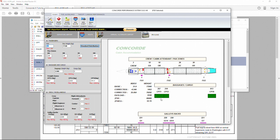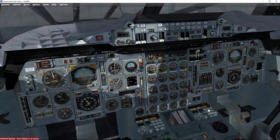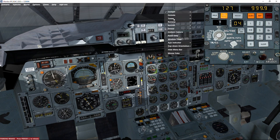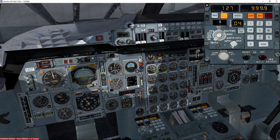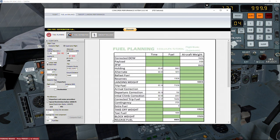Now let's compare what Concorde Performance System calculates versus the standard FSLabs performance tool using the same flight plan. For fuel, the subsonic departure distance to the UPGAS acceleration point is 227 nautical miles. CPS calculates a release fuel requirement of almost 91 tonnes — just 1 tonne less than the FSLabs performance tool estimated.